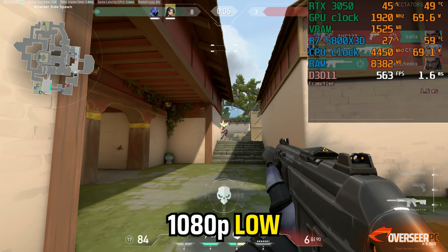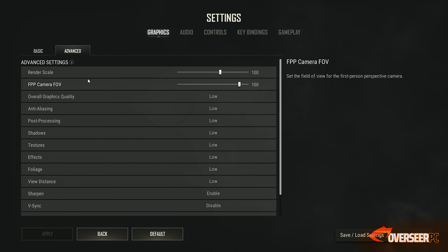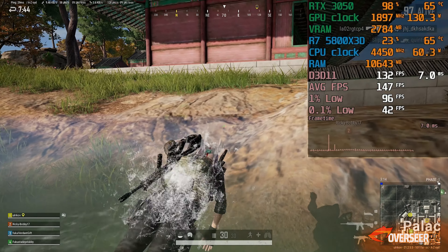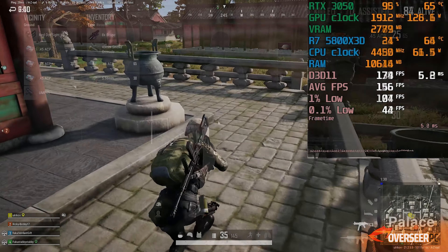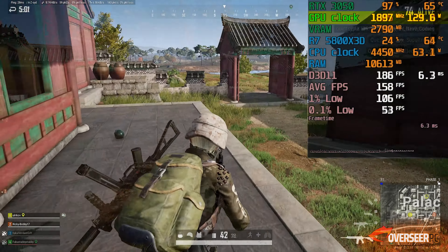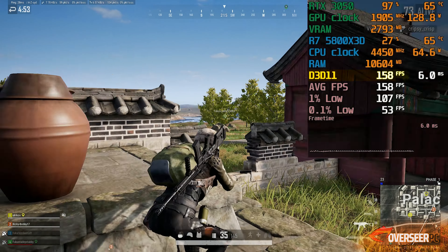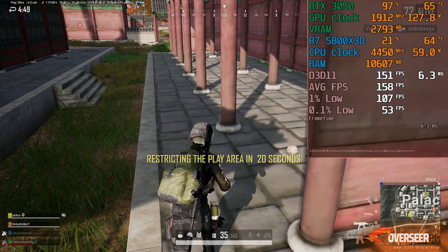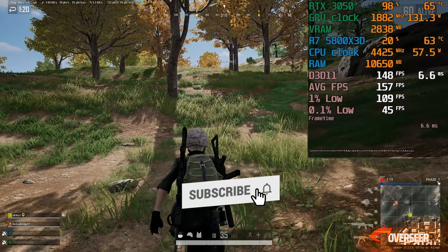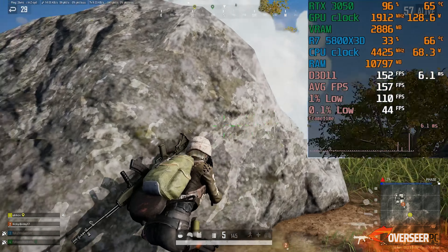In PUBG, we are running low settings. We've only changed anti-aliasing settings because at low AA, fences appear very distracting in-game. Similar to our other games, the RTX 3050 is maxed out at 97% and the game runs pretty cool despite having only one fan, with GPU power reaching about 130 watts. VRAM usage is only around 3GB. Frame rates are pretty good — over 130 FPS and sometimes reaching 160. Frame times are stable here as well. Moving through vegetation, FPS remains consistent through the forest. In action scenes with smoke dispersion, there are definite frame time spikes.